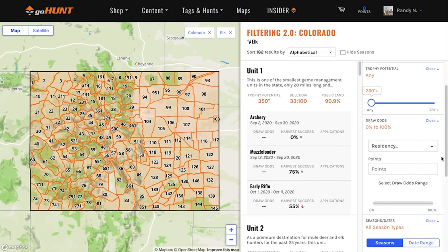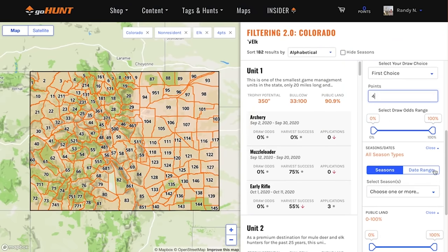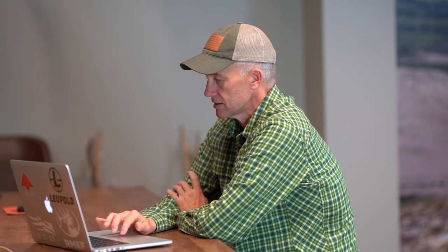I'm not really concerned about trophy potential, so I'm going to pass that. But I have to say I'm a non-resident — the crew member I'm doing this for is a non-resident. I'm going to do first choice and he has four points. Then using these slider bars, you can take any range of draw odds you want. I want to know what units he has 50% or better odds in — so I come up to 50%, looking at units with draw odds between 50% and 100% with four points. Then I'm also going to select the season type.